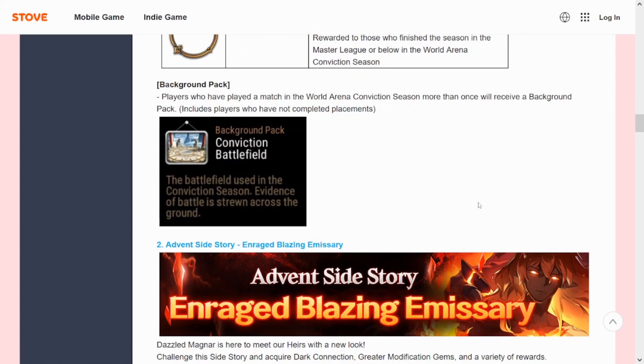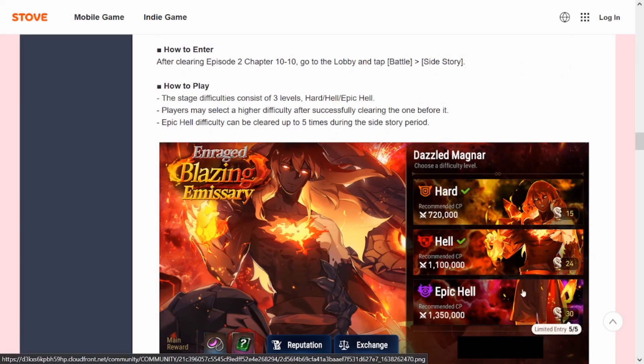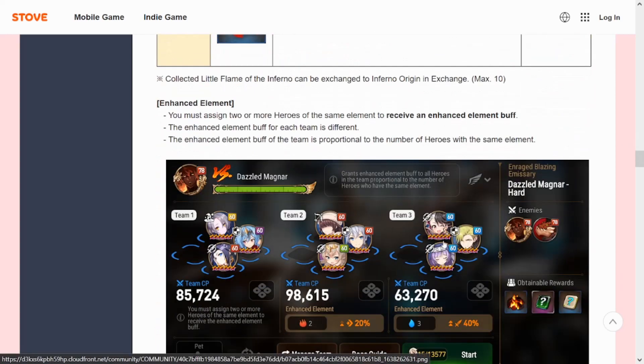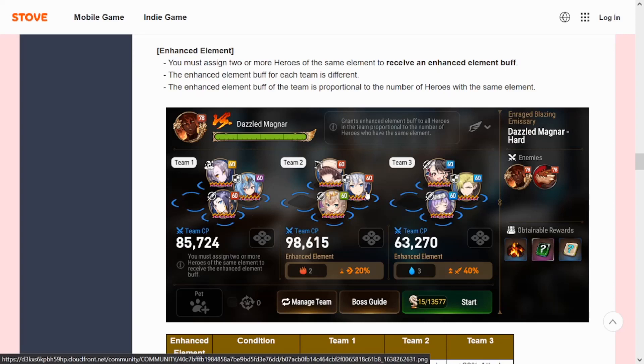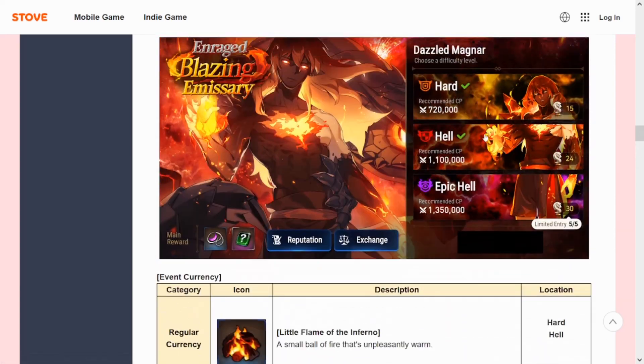We'll also get a background as we always do. Advent side story: Rage Blazing Emissary is dropping after the update. We're getting three difficulties — Hard, Hell, and Epic Hell. We're only getting five Epic Hell entries. The previous ice one was very tough because you needed several teams to take it out in one go — three teams. This one I'm assuming will require water units since it's fire element.